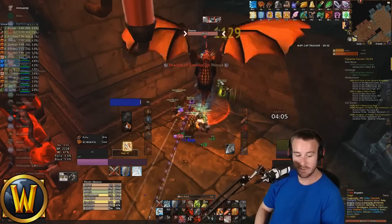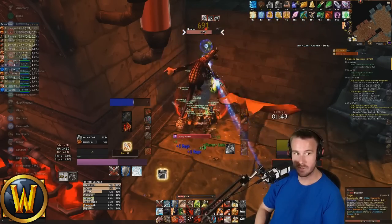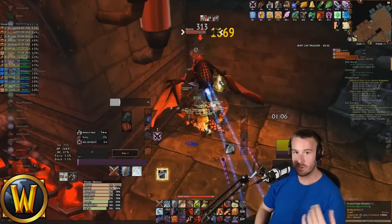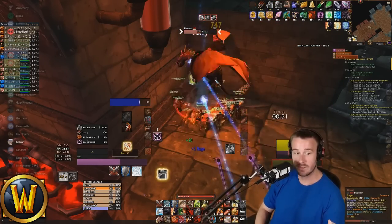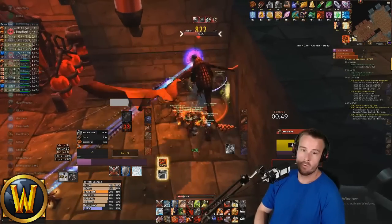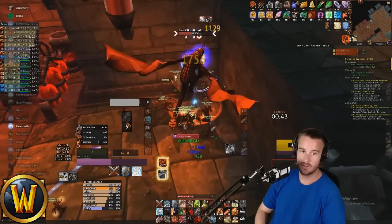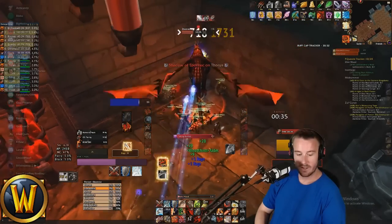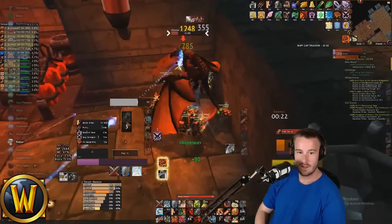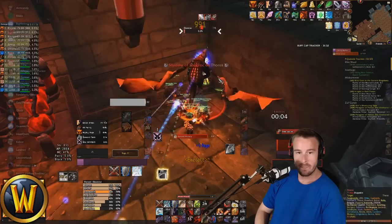We run in. I sunder on the first GCD. From my cooldown notes: Diamond Flask at 95% (already done), Death Wish at 50-45%, and Recklessness at 26%. We just absolutely tear into him. Look how much damage I'm doing just because I have all these cooldowns up. I might Reck on this fight too — I'd pop it around 26%. I think I actually save Reck for the next fight though. These two fights are pretty self-explanatory and straightforward if your tanks are on the ball; if they're not, it can be an absolute shitshow.